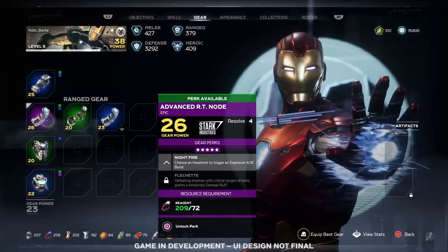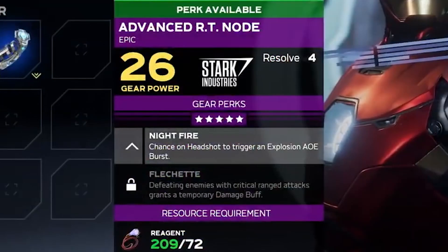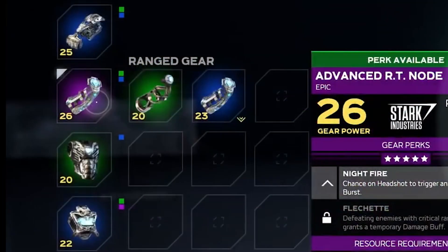Let's now look at a piece of ranged gear, the Advanced RT Node. This gauntlet has the Nightfire ability on it again, but it also has an additional ability — Flechette — which reads: 'Defeating enemies with critical ranged attacks grants a temporary damage buff.' Going back to the equipped gear on the left, we can see colored squares next to the gear pieces. Each square likely corresponds to how many perks that piece has, and the color indicates perk rarity. Green gear will only get one perk, while blue and purple get two.